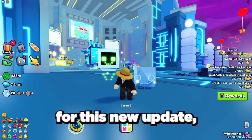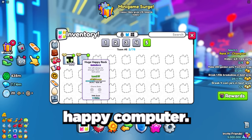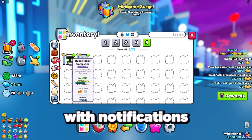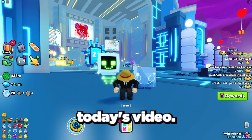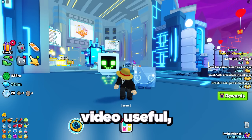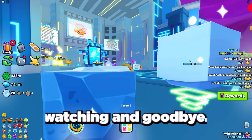For this new update, I'm going to be giving away two free huge pets: one huge happy rock and one huge happy computer. Just comment your username and subscribe to the channel with notifications on. Let me know any theories and tips you have in the comments. Good luck to everyone on getting all these new huge and secret pets, and if you found this video useful, be sure to subscribe with notifications on. Thanks so much for watching — goodbye!